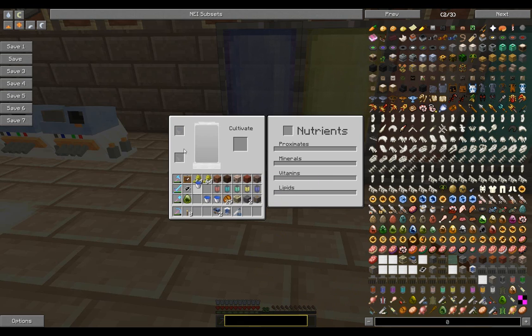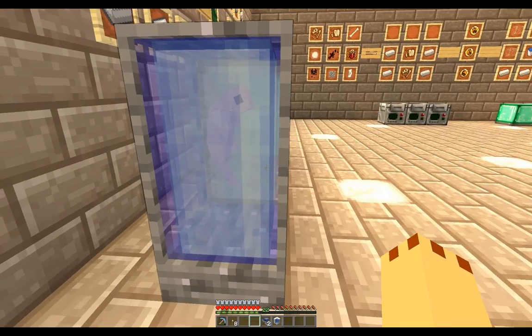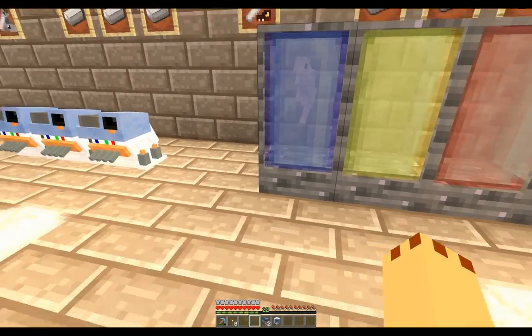Click on a cultivator — it needs to be filled with water first. Add three buckets of water, then you need nutrients. The best way is to put some wheat in there; there are numerous other things you can add as well. Once you have that, use your 100% DNA. A warning: creative-mode DNA items won't work because they don't actually say 100%. Put your 100% DNA into the cultivator and it pops out — then you get a beautiful little embryo forming inside.